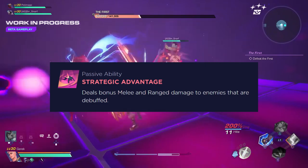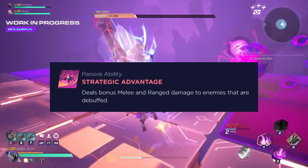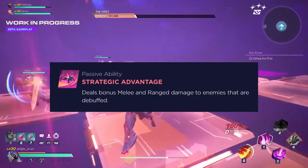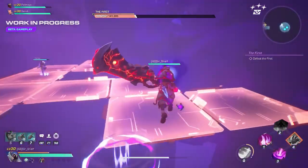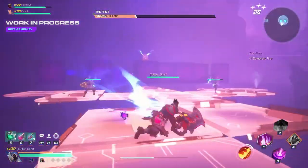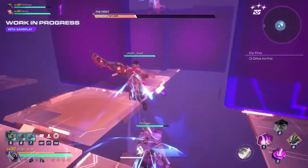Silo's passive is where his strategic advantage comes into play. He exploits enemies' weaknesses, dealing bonus melee and ranged damage to enemies that are debuffed. Silo has multiple ways of debuffing enemies, which allows for strategic advantage to have very little downtime when his abilities are used correctly.